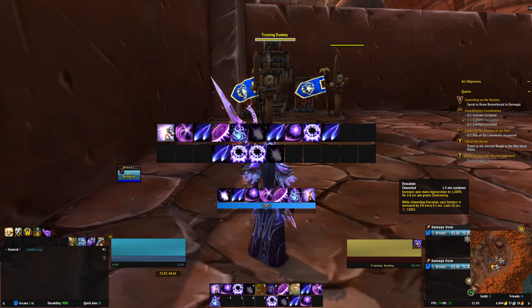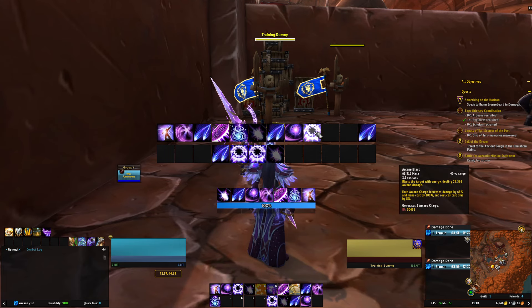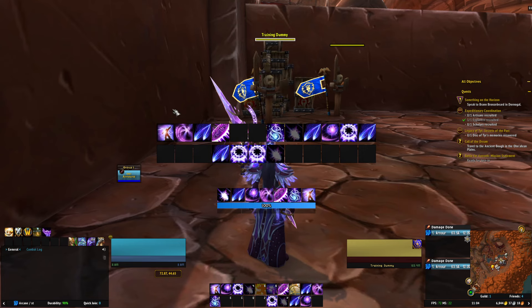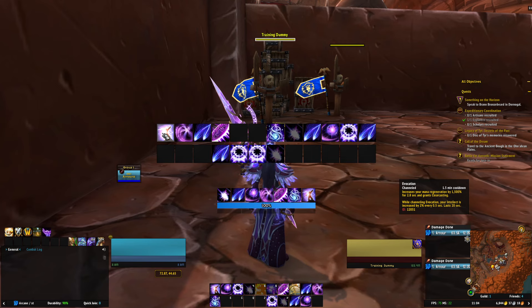First, we're going to use Evocation before we go into Touch of the Magi — that is your top priority on the left. Evocation increases your mana regen by 1500% and grants Clearcasting. While channeling, your Intellect is increased by 2% every 0.5 seconds, and that will last 20 seconds. Because it takes nearly three seconds to get going, we don't want to use it within our Touch of the Magi window — that would waste three seconds of the 12-second window just buffing ourselves up. So we use Evocation before we use Touch of the Magi.